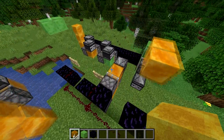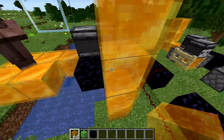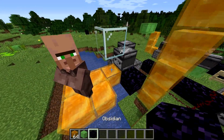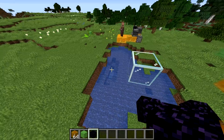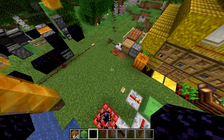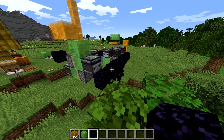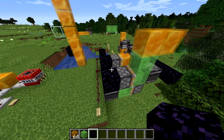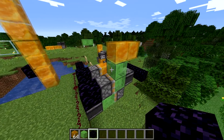Honey blocks don't actually stick to slime, which I think was a mistake. It seems like everybody wanted them not to stick to slime at first, myself included, but I was explained that honey blocks would have unique properties differentiating them from slime: dragging entities with smaller hitboxes, transparency. Currently all the unique properties of honey are rather an annoyance because they don't behave the same way as good old slime, and their unique properties got overshadowed by making them non-sticky to slime.